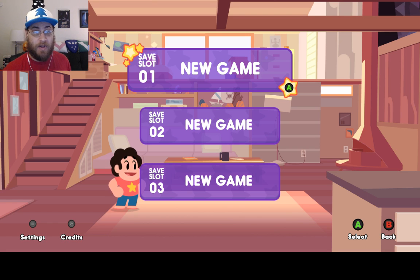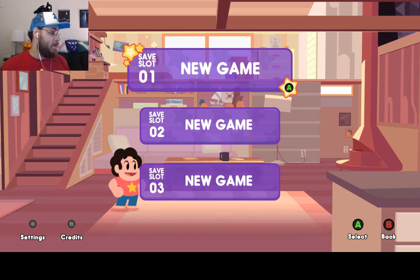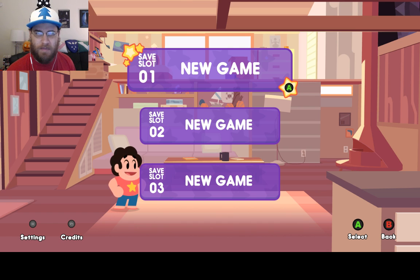Hello everybody and welcome to Steven Universe: Save the Light. This video is partially in celebration of the game finally being released on the Nintendo Switch. We are not playing it on the Nintendo Switch — we are playing the Steam version of the game, although with a Switch Pro controller. The UI seems to think this is an Xbox controller, which you may notice from the interface prompts, but that won't hinder the game much. This is also my first time using the Steam controller settings, so I don't know if this is a bug with the game or a bug with Steam.